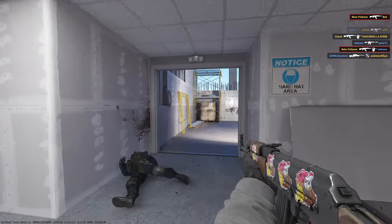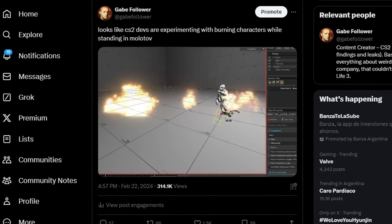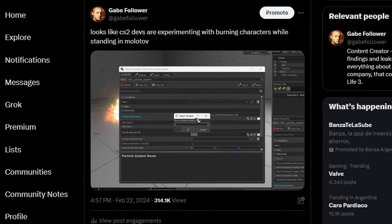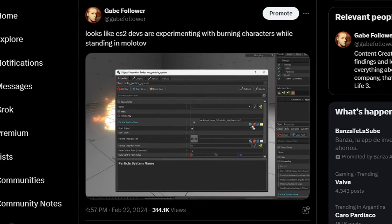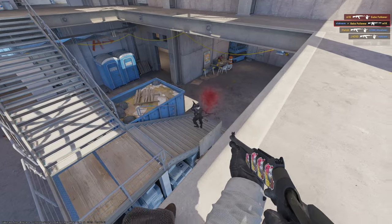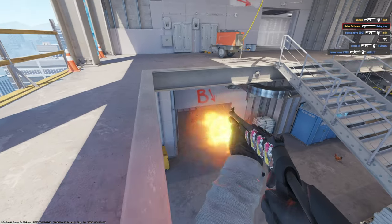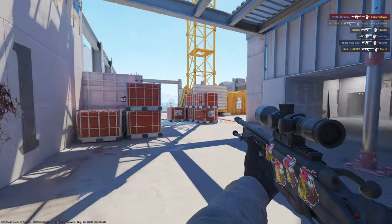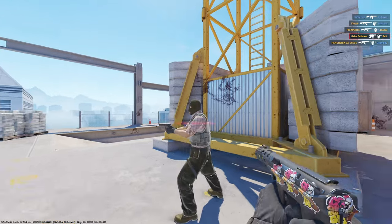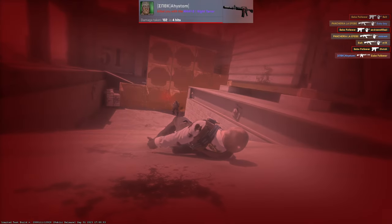A couple of weeks ago in my Telegram channel and Twitter, I showed how the developers are experimenting with the effects of burning characters and certain objects when interacting with a molotov or incendiary grenade. Many people in the comments started complaining that this is another unnecessary update that no one asked for. But if we continue to follow this logic, the game should be rolled back to CS 1.6 and never updated again. Such small details are what progress is all about, and considering the flexibility of the Source 2 engine, we will regularly receive such small visual upgrades.